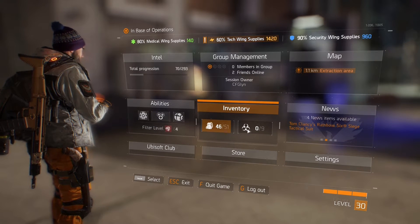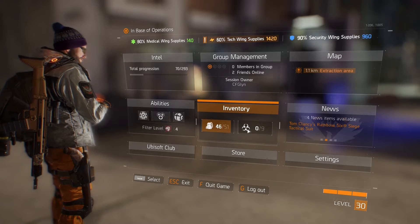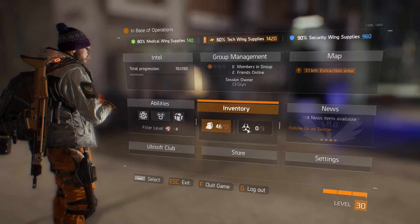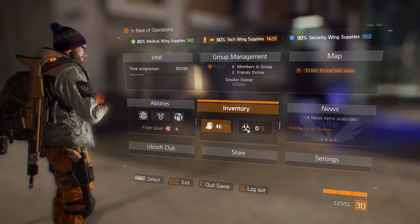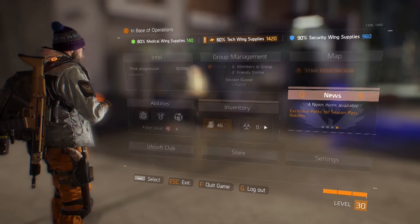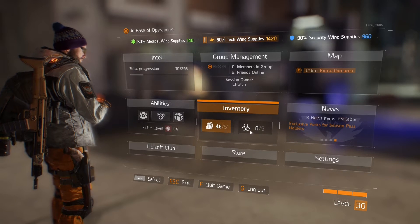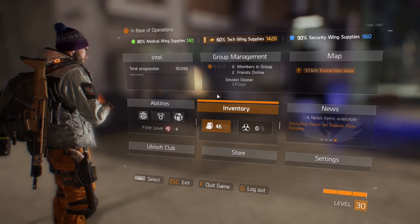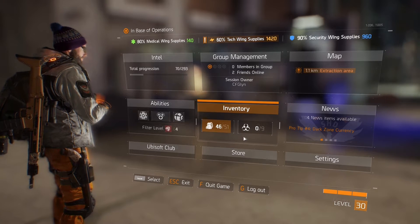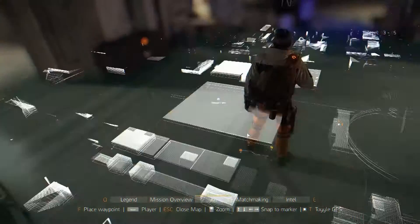You can only carry a certain amount of items you find in the Dark Zone — you need to extract them. Once you've extracted them, come back to the base and then you can pick them up and use them. Until that point you can't actually use them until they've been extracted. Keep that in mind. You start off with six inventory spaces for the Dark Zone, but through the perks you can actually increase this.